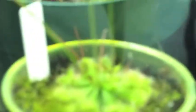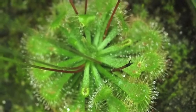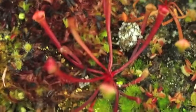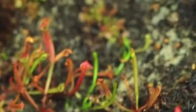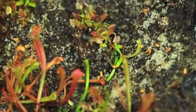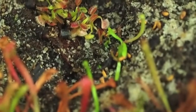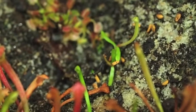Then we have the Drosera spatulata, which has gone flower crazy. I'll go over the terrarium edge for this one so we don't get a reflection. So there's the spatulata, and Sarracenia, and flytrap seedlings. We've actually got some germination on the spatulata — by Lamentations — so you can see two of them right there.